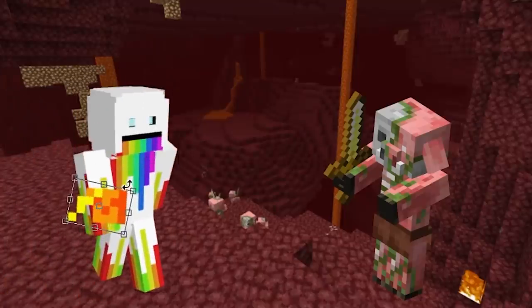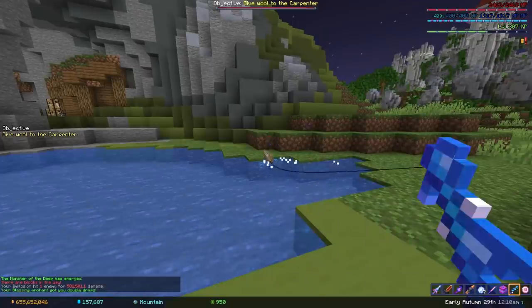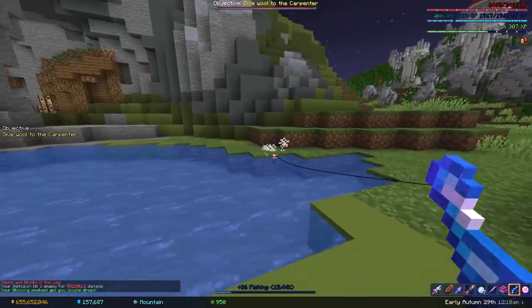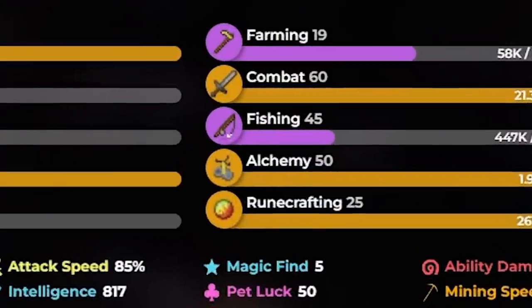This is by far the coolest synergy I've seen in Skyblock, ever. And it really shows how much fun the admins had working on this update. Unexpectedly, we also get a lot of new fishing content. Firstly, there's a few new sea creatures, the strongest of which requires fishing level 45, which makes me very happy for obvious reasons.